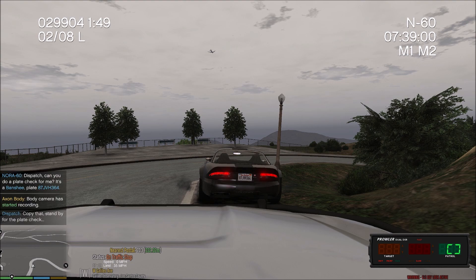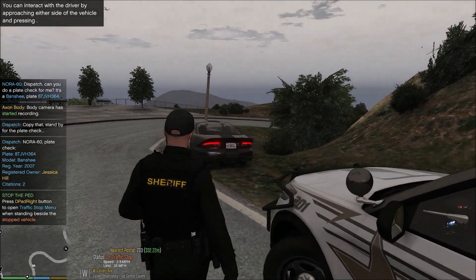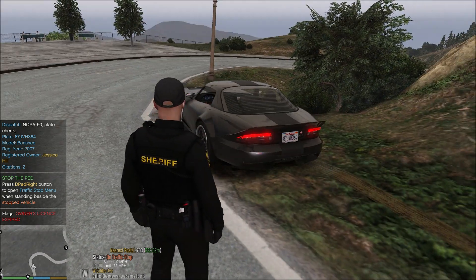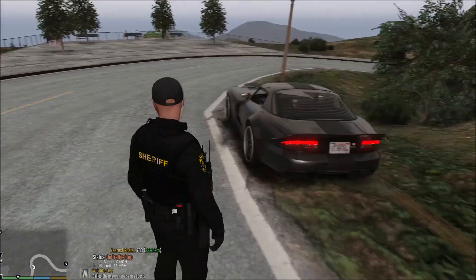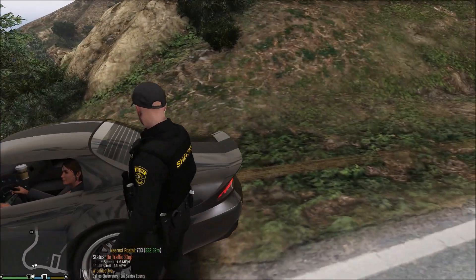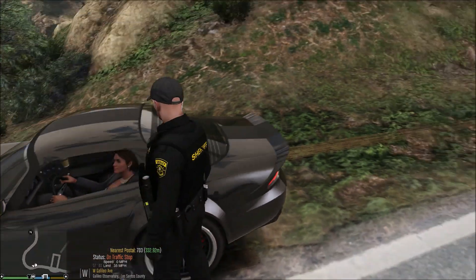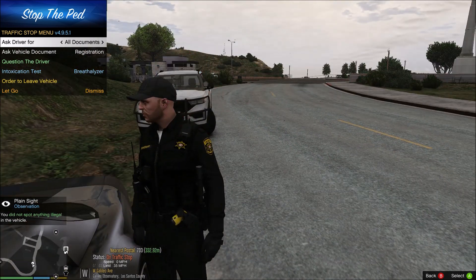It's going to be 87 John Victor Henry 364 on a black two-door. Basically the Axon Signal mod is replacing the body cam mod I've been using because it's a little unstable in my game. With this one, you have to double-tap O, and it also will automatically activate when you unholster your gun. You can set it up to automatically activate when you turn on your emergency lights, but I turned that off because I found that was kind of annoying. How's it going, ma'am? My name is Deputy Fathom with the Blaine County Sheriff's Office. The reason I stopped you today — I clocked you going 56 in a 25.